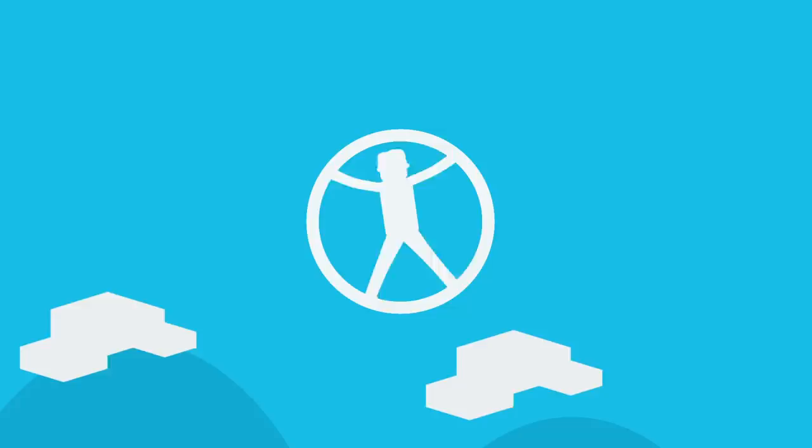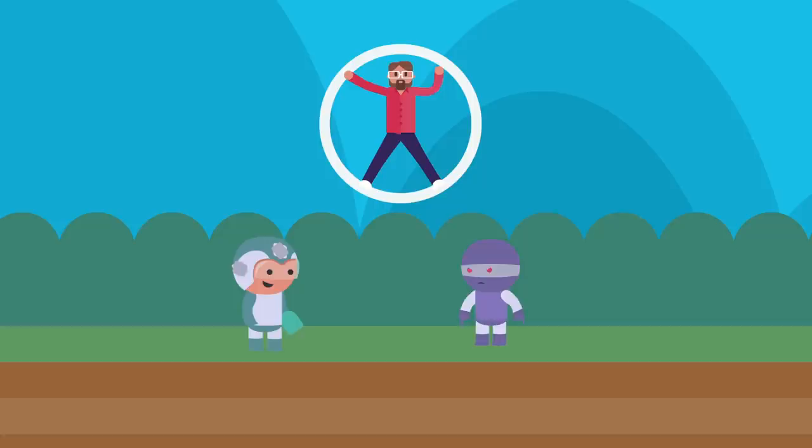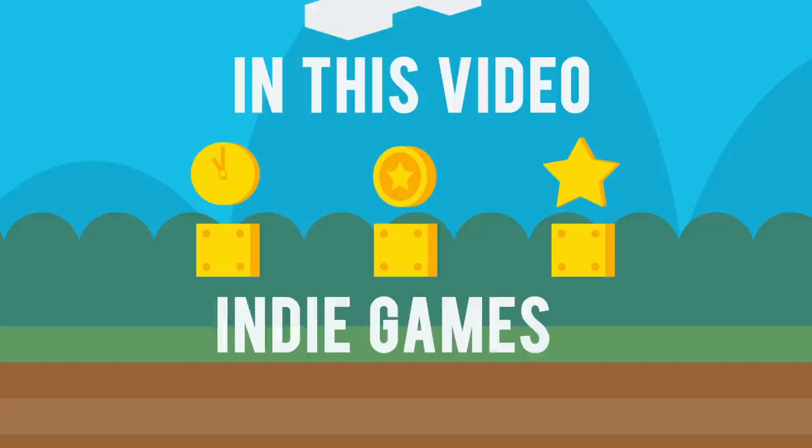What everyone is working towards, though, is executing on the game's design. Everyone on the team needs to be working towards a single vision, and quarterbacking the team is the game designer. The best music, art, engineering, and marketing in the world can't save a game from poor design. In this video, we're going to give you the game design tips straight from expert game designers that will ensure you save time, money, and build excellent designs. These are the same tips we've seen used while building similar indie games all the way up to massive AAA titles.